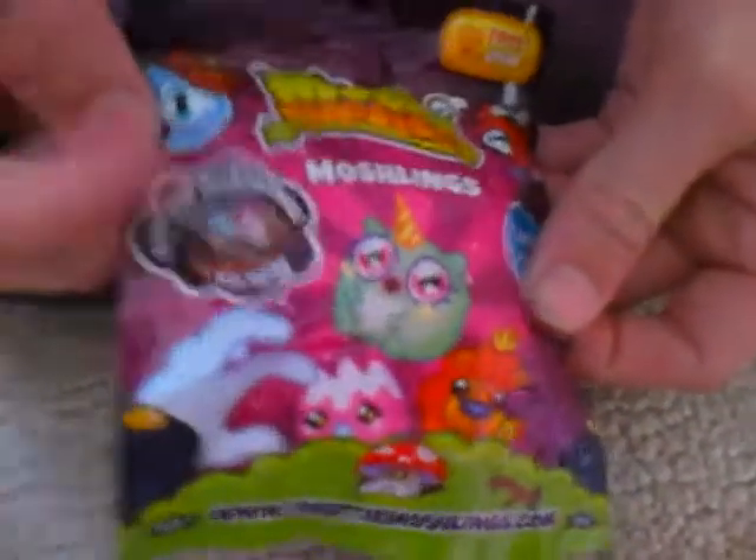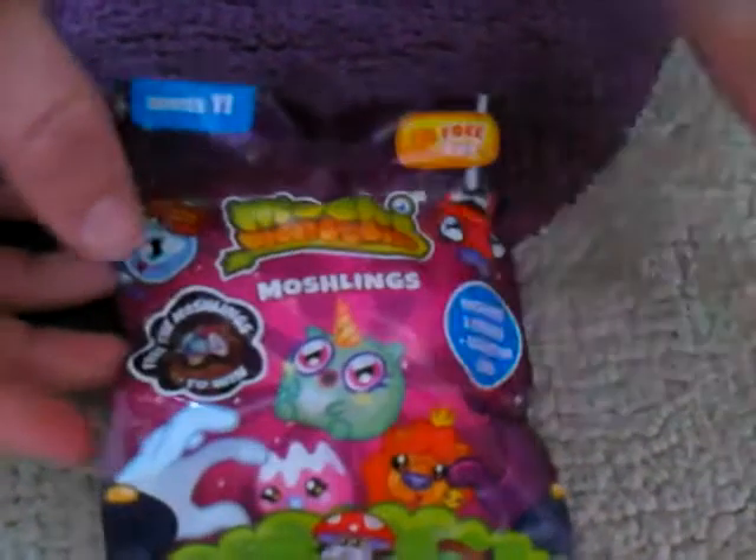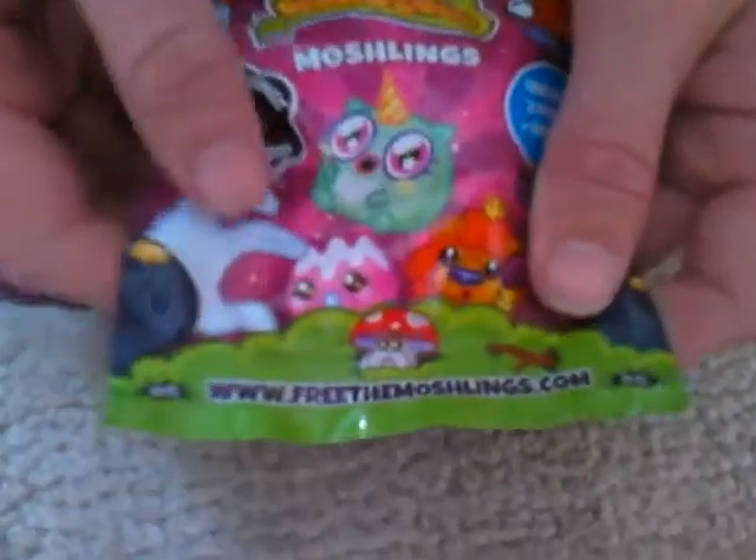This pack is about three of the Moshlings to win. It includes two figures, a collect card, and a secret code. There's also the website at the bottom.